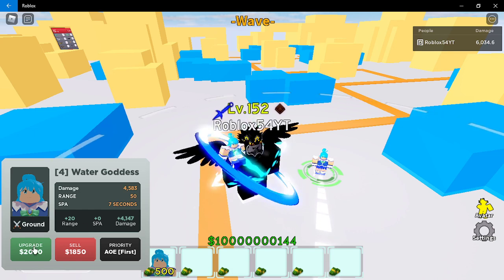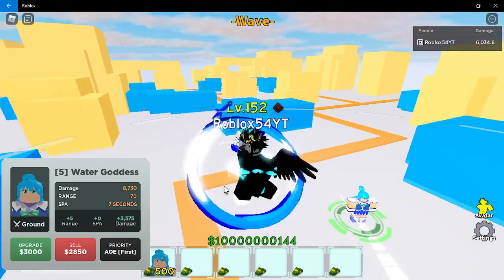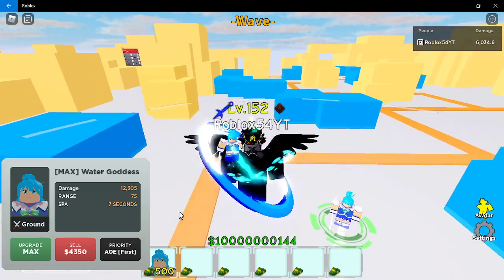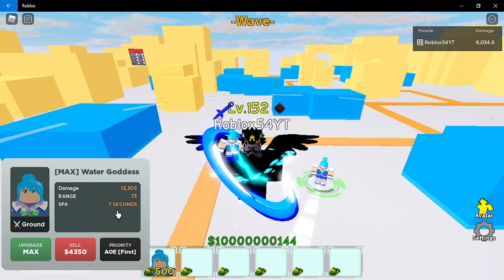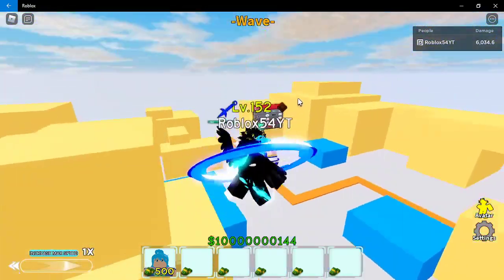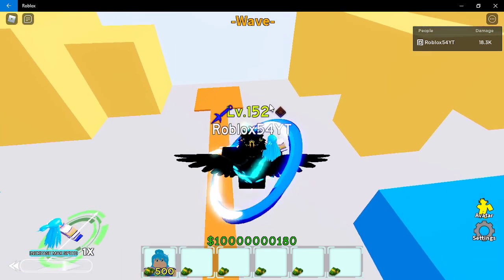Fifth upgrade: 8730 damage, range 70, attack speed 7 seconds, 3000 for the next. Same attack still. And now it's max: 12,305 damage, range 75, attack speed 7 seconds. The range is really good — look how big that circle is. The attack at max is the same as the wizardry-level attack, nothing new visually.